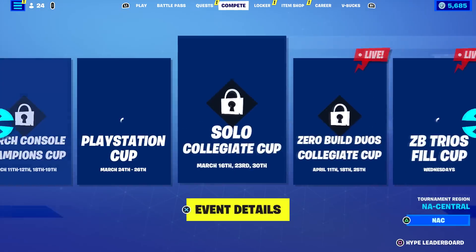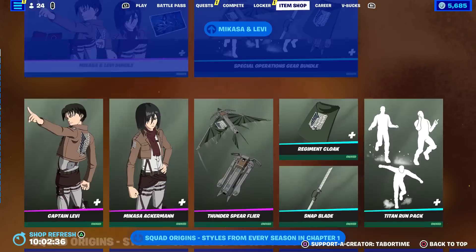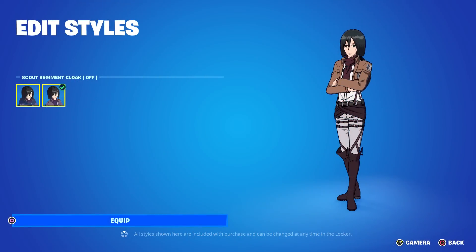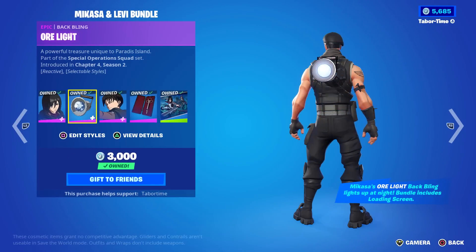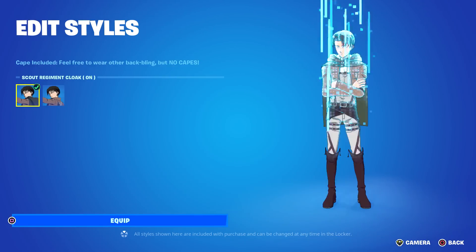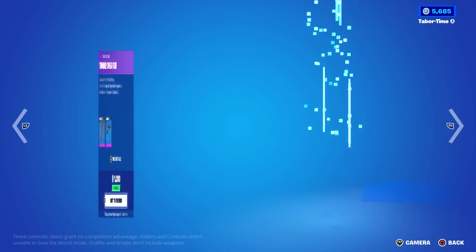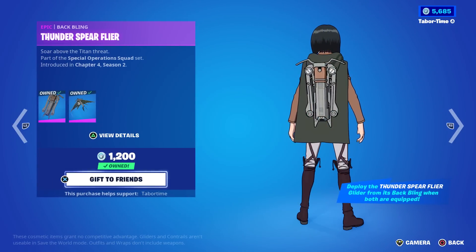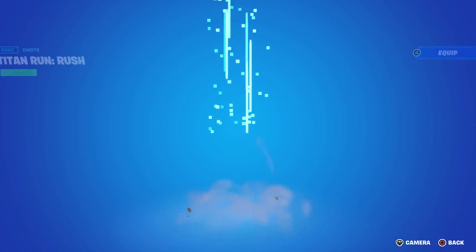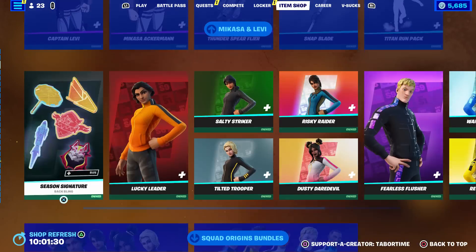Let's go to the item shop real quick. There's a special animation — that was awesome! It looks like Mikasa has an additional cape-off style that is reactive, where you can turn the light on and off. Levi has a cloak on and off style as well. Individually they look like 1500 and 1500 V-Bucks, 1200 for the glider, and the Titan Run pack is only 500.